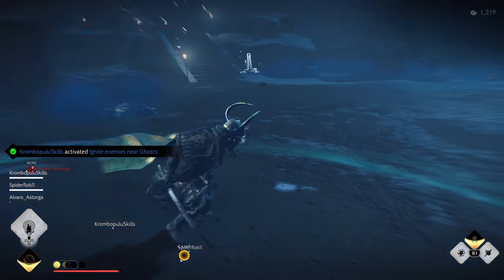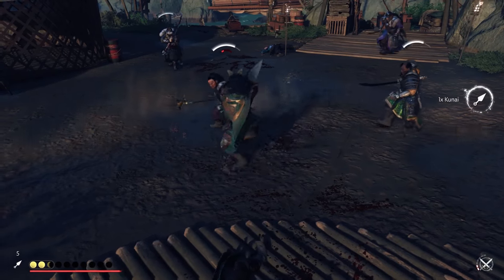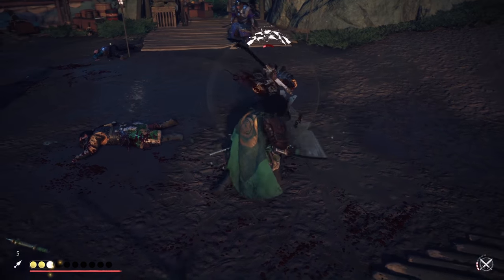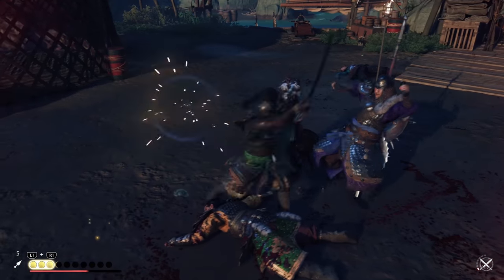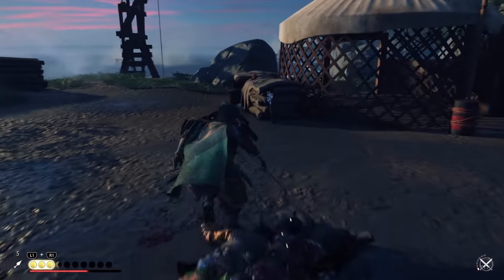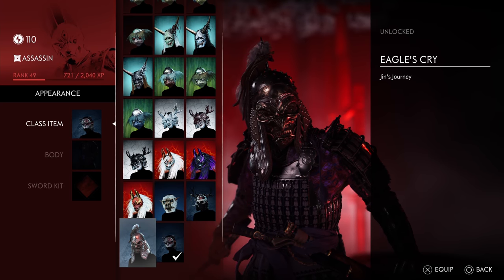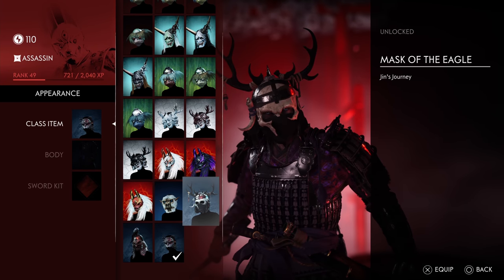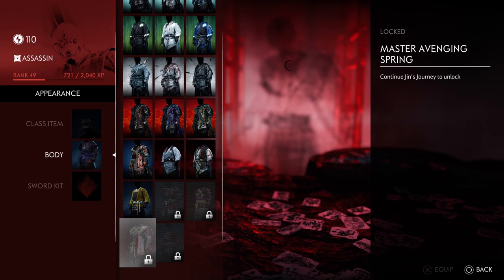The third thing you want to do to prep for Rivals is to complete the Iki Island story. The main reason is to unlock specific cosmetic items in Legends. A lot of the additional cosmetic items are unlocked through Jin's Journey, only available through the single player. If you complete the main Iki Island story and buy items from the black, white, and red dye merchants, along with some of the New Game Plus stuff from Baku the Voiceless, you should unlock all the items currently available in Legends. There are also some vanity items like helmets, which personally I don't think are that nice, but some of the sword kits you can find in Iki Island might be worth getting.